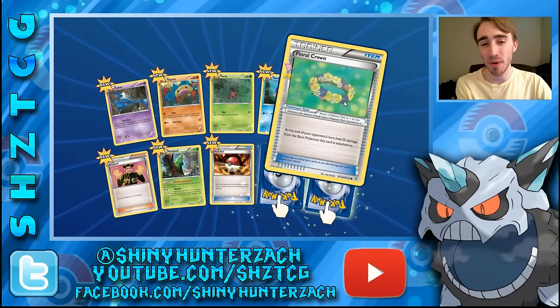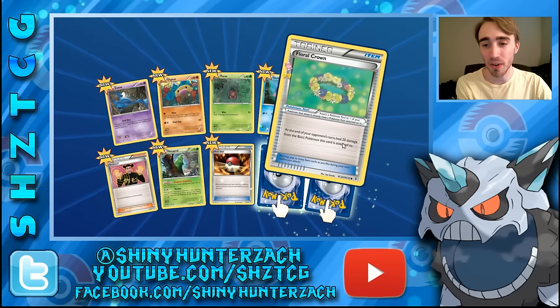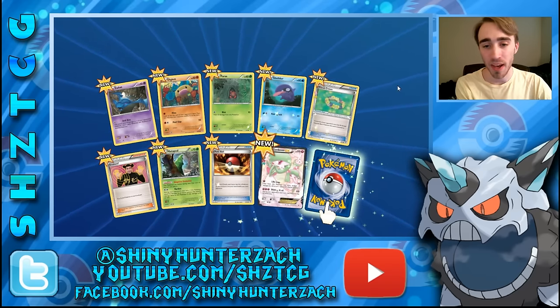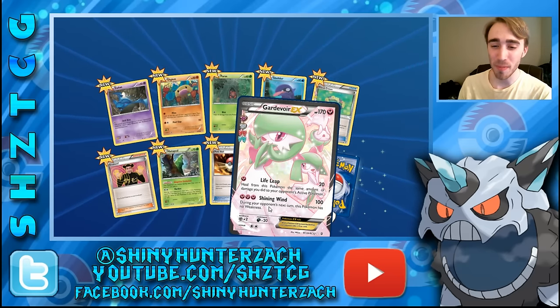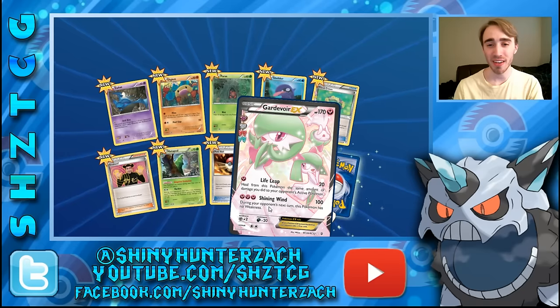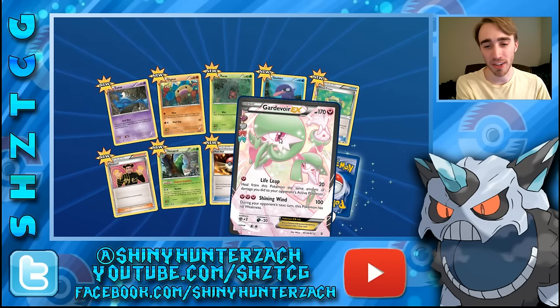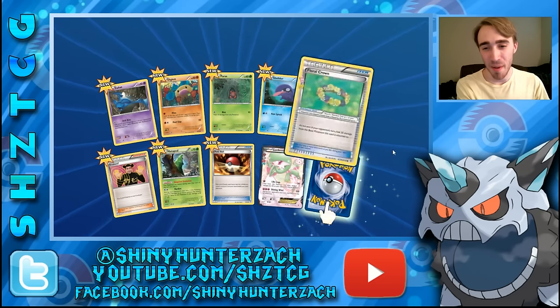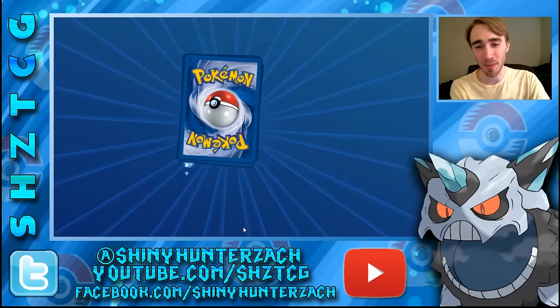We also have Floral Crown, which is a new trainer — at the end of your opponent's turn heal 20 damage from the basic Pokemon this card is attached to. And yes — we have a Gardevoir EX! This is from the Pokecune subset, which they're calling Radiant Collection again in English. That's what the reverse will be — a Radiant Collection card. This is a nice Gardevoir EX and then our rare is a Snorlax. This will be really fun — I'm glad I saved this for last.